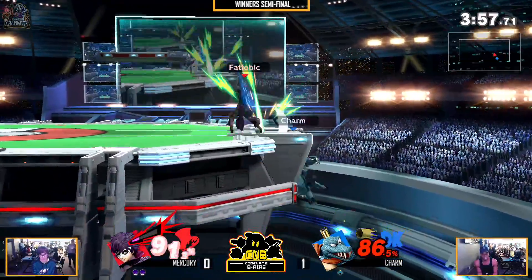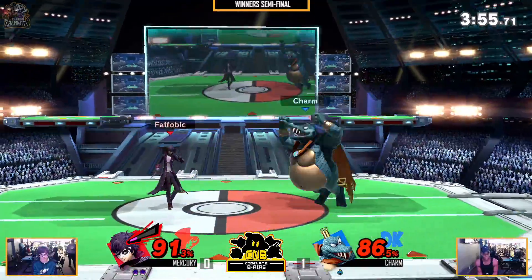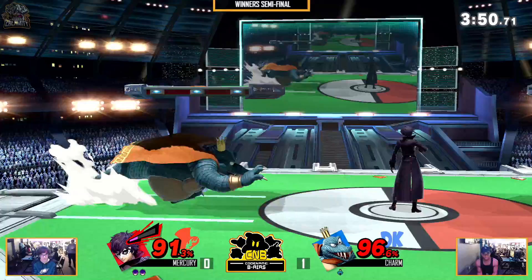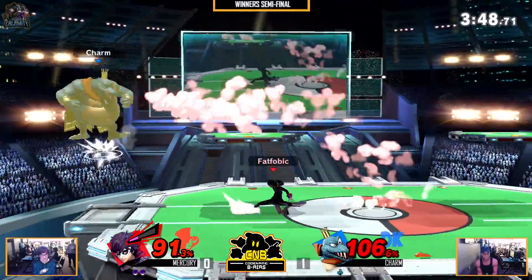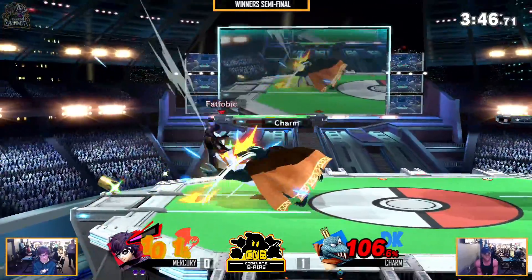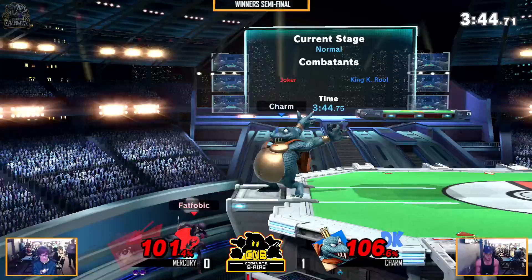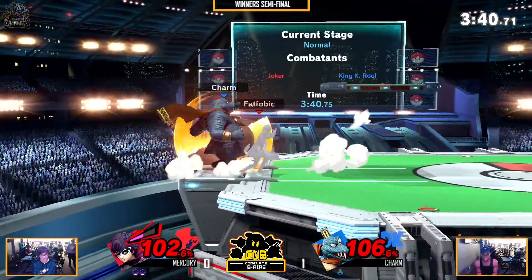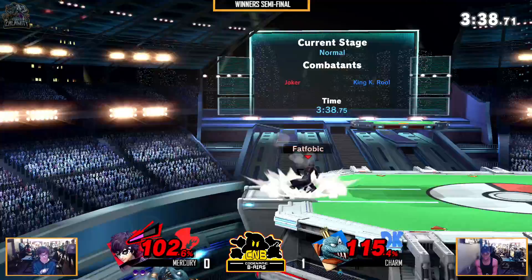And once again we got another ledge trap scenario. Mercury ready — but gets hit by the up B. Unfortunate. That up B is like a crime, because it's such a bad recovery, but that up B can just flip you when you're not ready for it. It's a good recovery. You always have to shield pretty much, unless you're off stage with him. He really wants a Rebel's Guard but does not get it. He's able to recover, and now Charm is in a first-one-off-the-stage scenario.